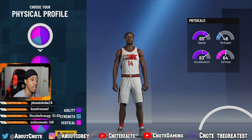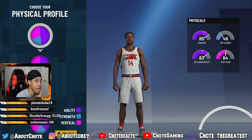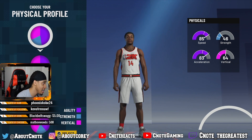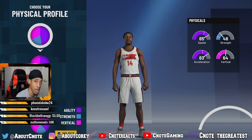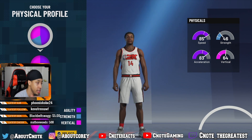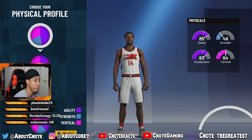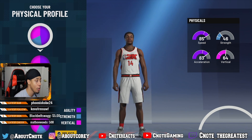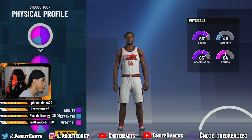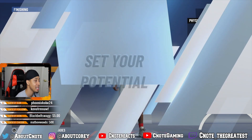I chose to keep it consistent and went with the speed physical. Everything about this build is based on speed. I want to be one of those guards that's kind of tricky to guard. We're going with the speed pie chart as the first pie chart.